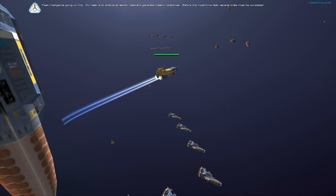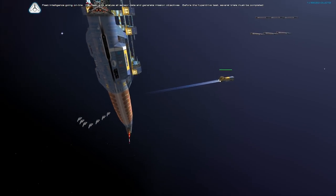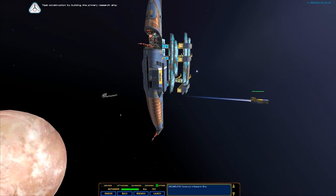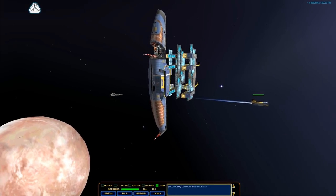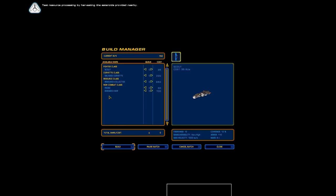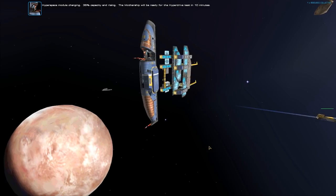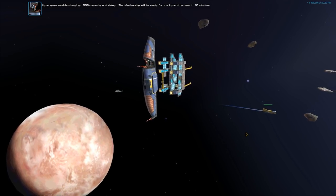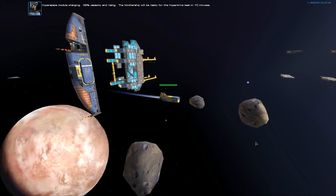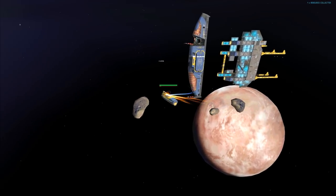Our task is to analyze all sensor data and generate mission objectives. Before the hyperdrive test, several trials must be completed. Test construction by building the primary research ship. Test resource processing by harvesting the asteroids provided nearby. Hyperspace module charging — 35% capacity and rising. The mothership will be ready for the hyperdrive test in 10 minutes. Production underway.